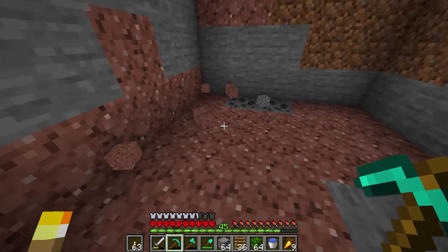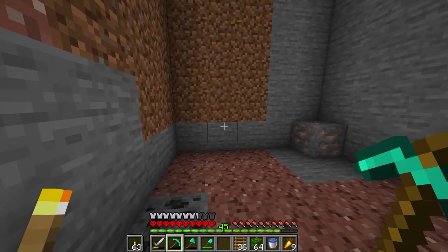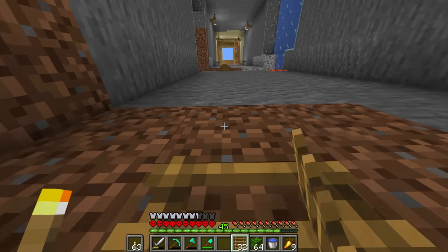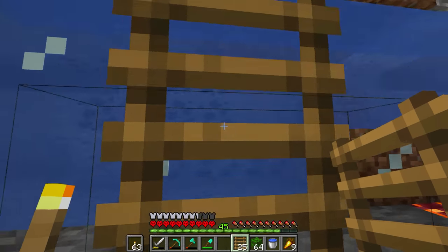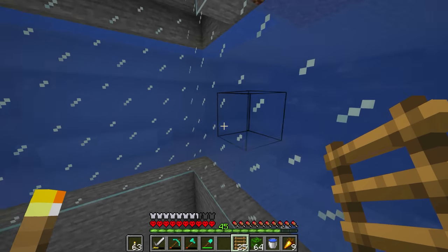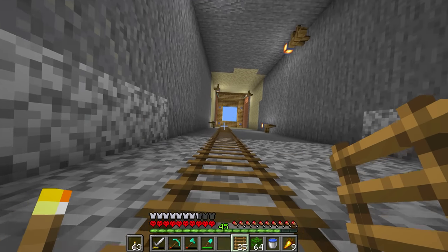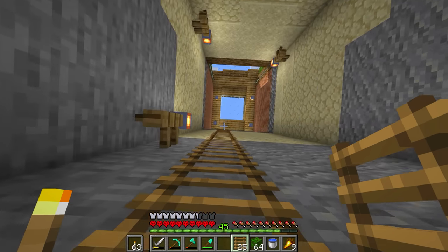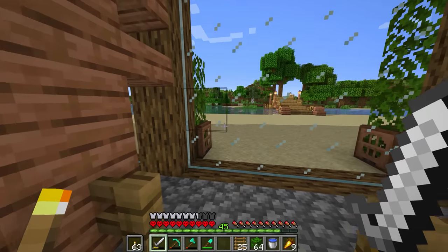Alright guys, I think that's enough stone. About four more stacks of cobblestone should be perfectly good enough. And as you can see, we made quite a bit of progress in here, and now we have a nice little looking window. Doesn't seem to be anything down here, but I do keep hearing spiders. So maybe we're about to run into a cave too — that would be cool. I'll continue the same sort of glass thing down so we kind of have an enclosed tunnel.